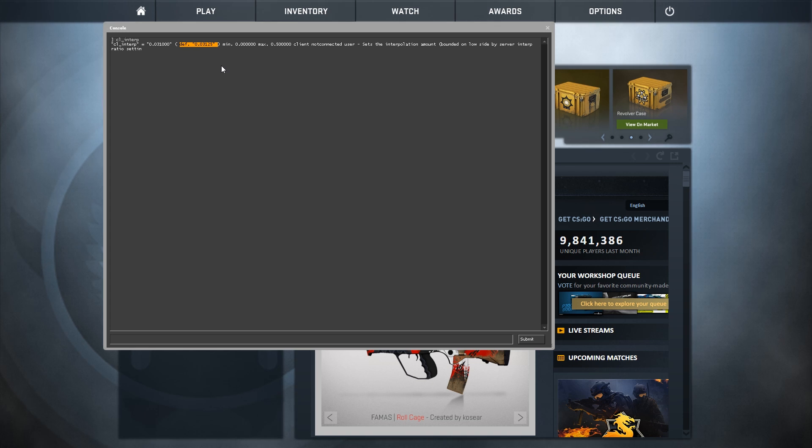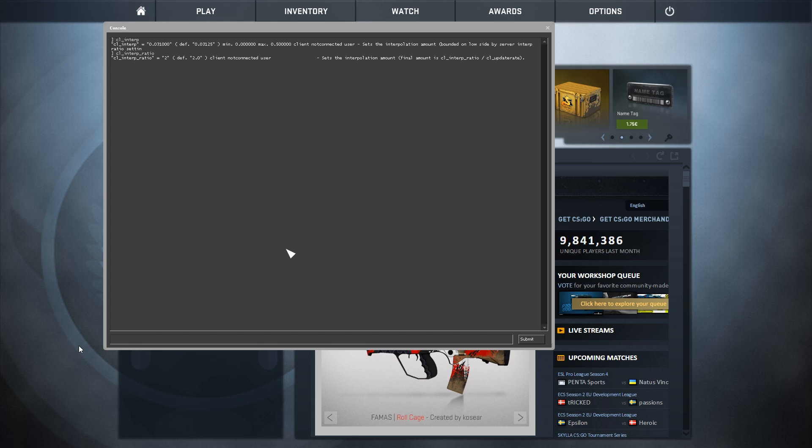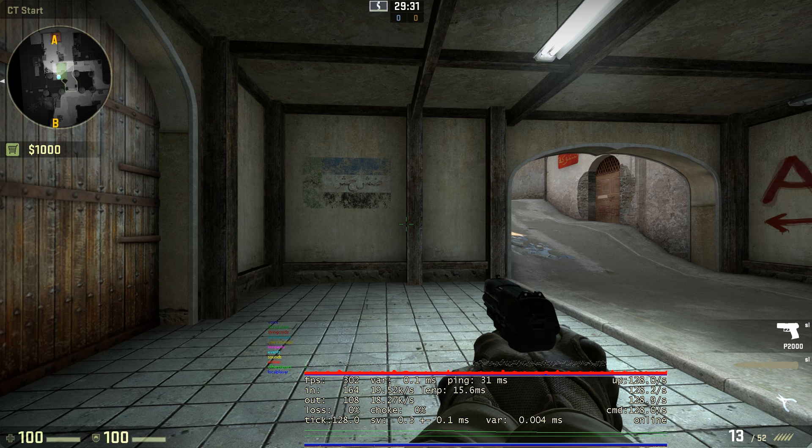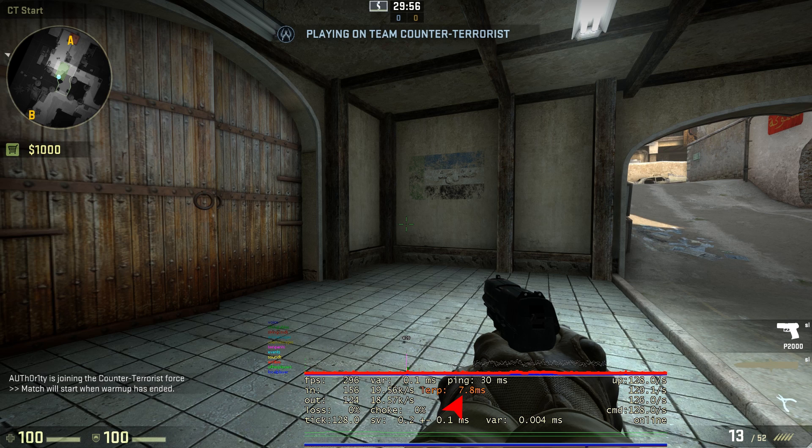To change the interpolation delay, use cl_interp_ratio. The default value is 2, and your client's interpolation delay is determined by the interpolation ratio multiplied by your update rate. If you change the interpolation ratio to 1 — which can only be done when not connected to a server — at an update rate of 64 you get an interpolation delay of 15.6ms, shown in orange, meaning you have no protection against packet loss. On a 128 tick server with update rate 128 and ratio 2, you get 15.6ms interpolation delay; with ratio 1 you get 7.8ms, again shown in orange with no packet loss protection.